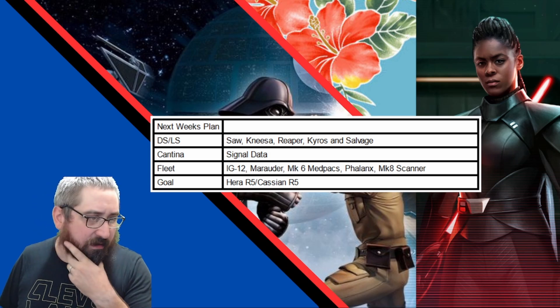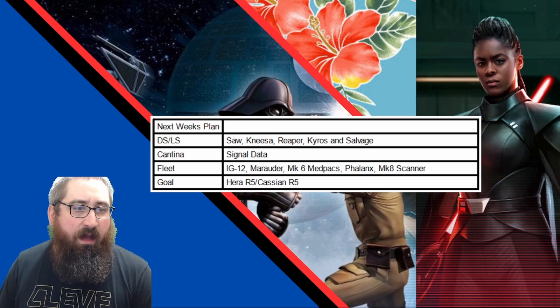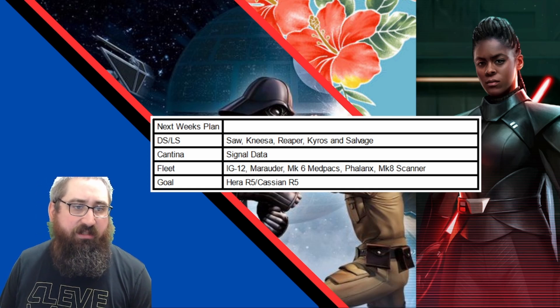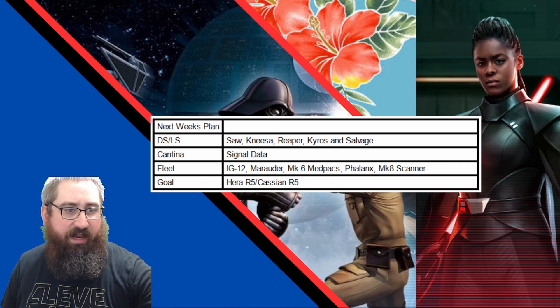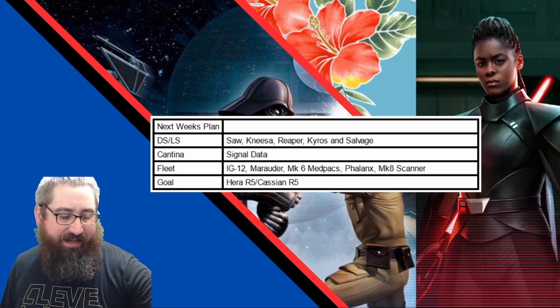I don't have a planned Relic character for next week, so here's what the plan is. Darkside and Lightside, I'm doing Saw, Mesa, Reaper, Kairos, and Salvage. Cantina is Signal Data. Fleet is IG-12, Marauder, Medpacks, Phalanx, and Scanners. My goal is to have an R5 Hera or Cassian done next week.